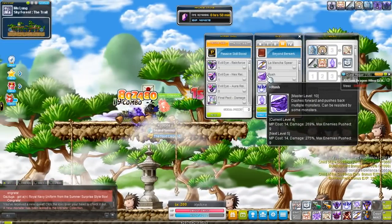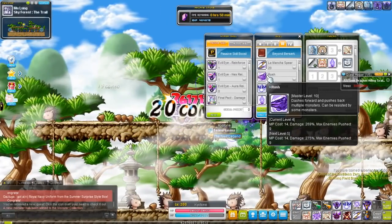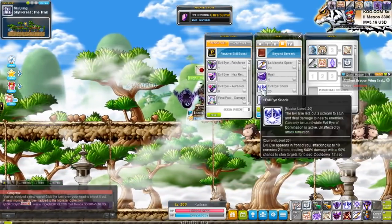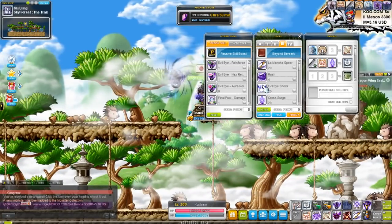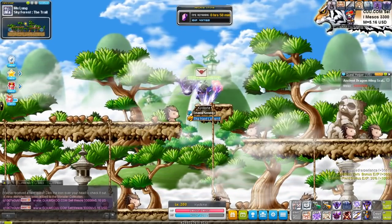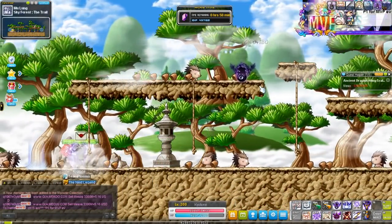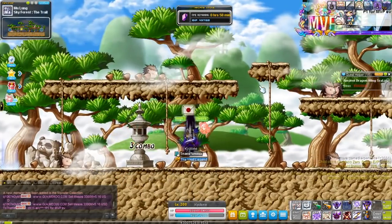You also get Rush. It doesn't move as far as heroes — I think it moves farther than Paladins, or maybe the same distance — and it has a darker theme to it, because you're a Dark Knight. Evil Eye Shock: when you activate it, your Evil Eye will do an AoE attack where it'll attack enemies around the area that you activated, doing massive damage.